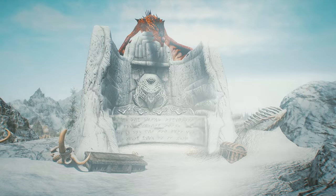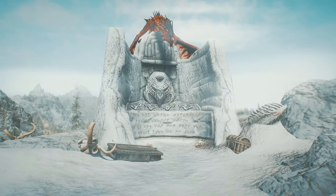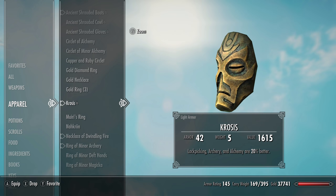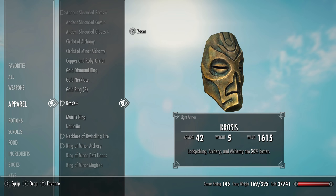What's up squad, my name is ESO and welcome back to the channel where I show you how to get all the unique items in Skyrim. Today we will be getting Krosis. This is usually the easiest Dragon Priest mask to get, and as you can see it's one of the most useful masks to get at the start of the game, especially if you're playing a sneaky or rogue type character.